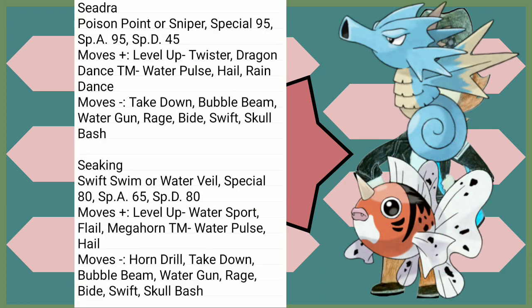Seadra loses 50 points in its Special Defense, which I don't think was necessary, but it learns Dragon Dance, even though I don't think it could spell Dragon and it can't dance. Kingdra loses 15 Special Attack, which doesn't help either, and learns Megahorn by level up — that's cool. Neither of them really gained that much. You've got other choices to pick, unless you just really like these.